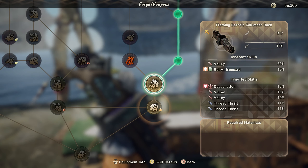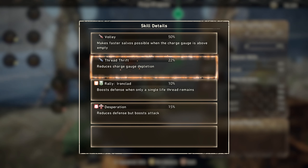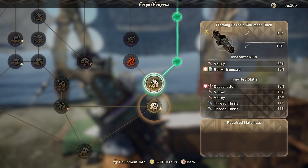We also have Volley a second time, giving us 50% Volley total on this gun. Then we have Thread Thrift, which is a pretty clutch skill — it makes your gauge deplete 22% slower, so your laser lasts longer. The length of your laser attack depends on how much bar you have, so when you're standing inside a fortification aura, your beam is going to last way longer than normal.